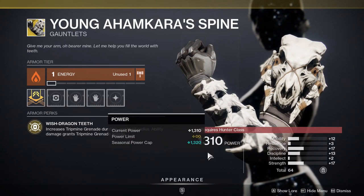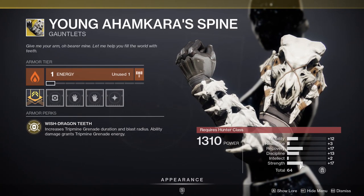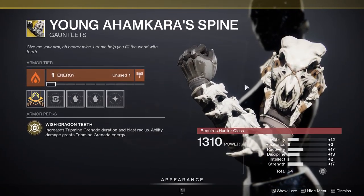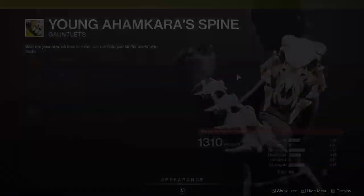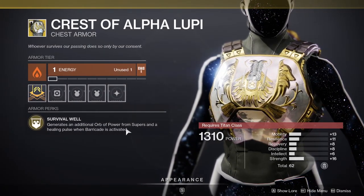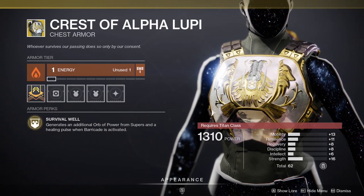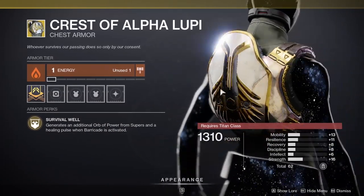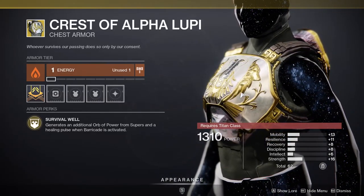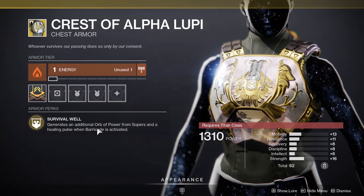This is a pretty good rotation. 17 on recovery — you'd like to see that specifically because it'll be at 19, which is pretty good. But if you put this on mobility, you'll have 22. That's pretty good. Not only that, but you'll be getting a 15 on discipline once you unlock all of it. This is pretty fire — I'm going to scoop this up. The stats are pretty good, not amazing, but they're right in that world. I'm scooping this up — I would pick this up.